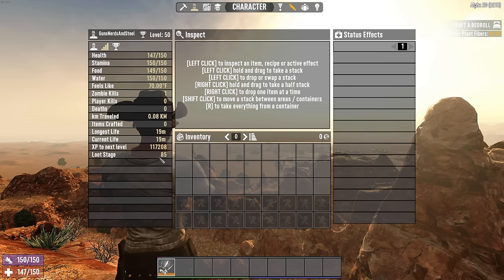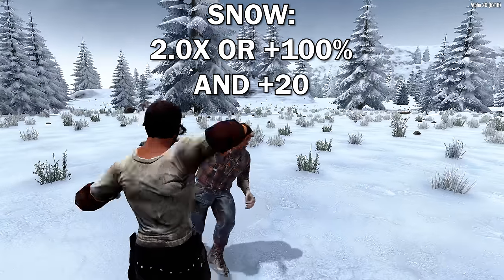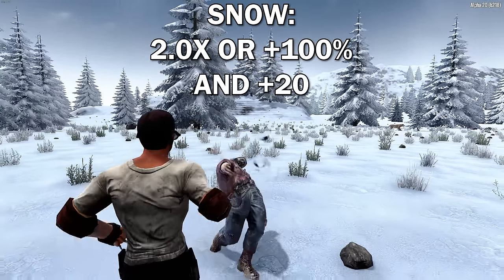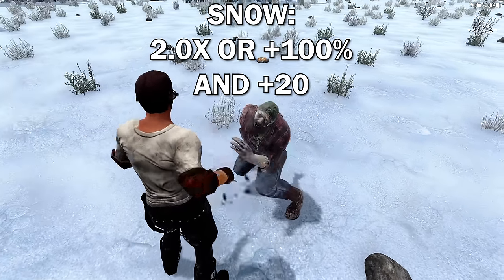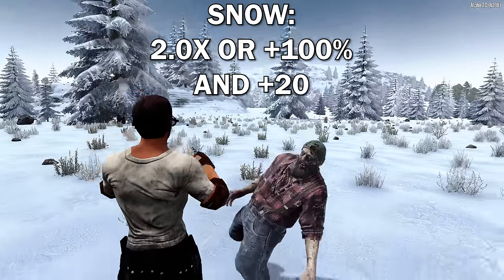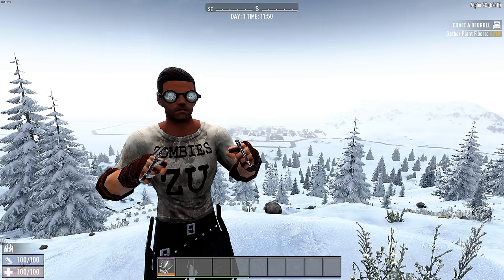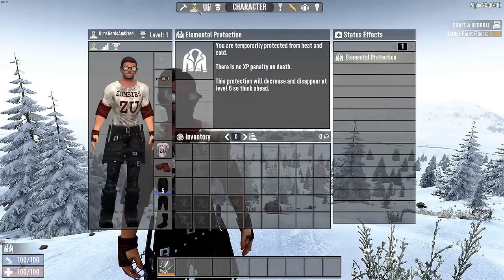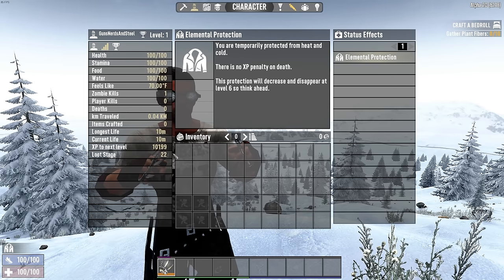You get a moderate bonus from the snow biome: a 2x multiplier, or plus 100%, which doubles your base loot stage, followed by a flat plus 20. Here's an interesting example: when you are level 1 and enter the snow biome, your loot stage doubles to 2, but then you get a flat plus 20 on top of that, for a total of 22.